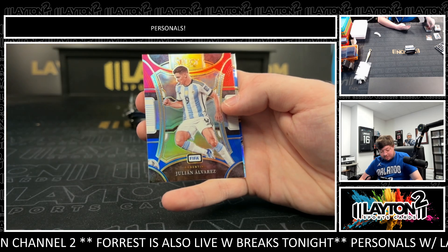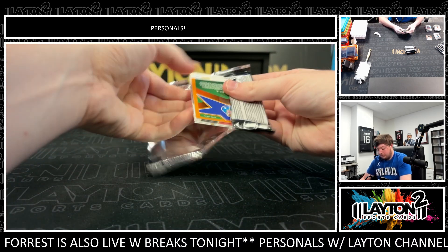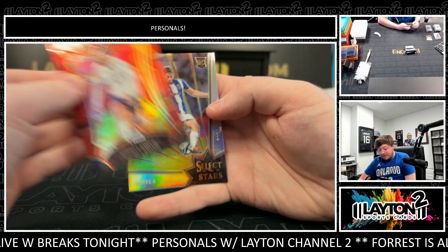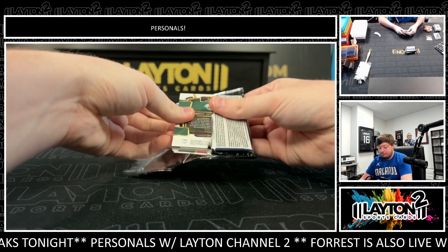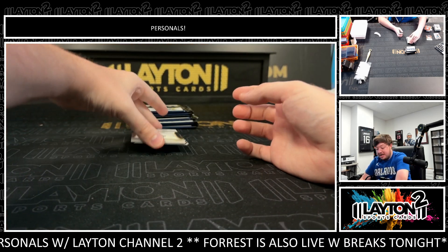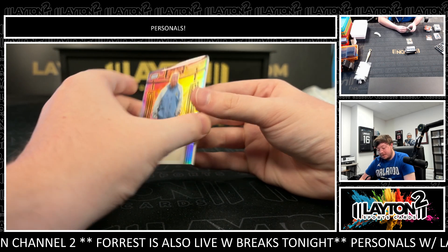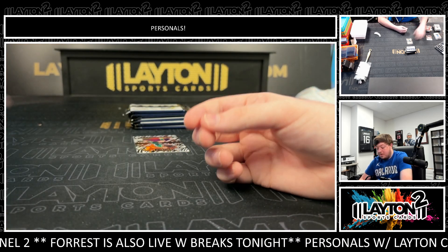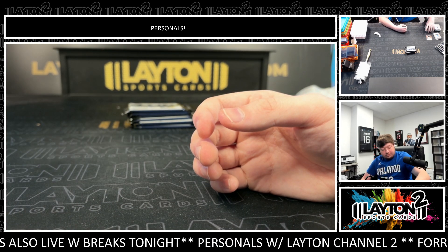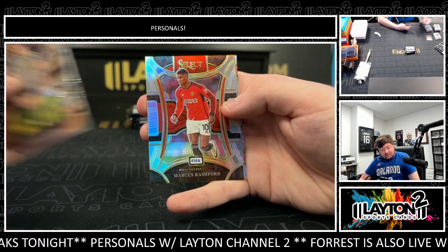There is a Yamal rookie field level. Tricolor of Julian Alvarez and a Yamal silver rookie future. Sofia Smith red. Varela rookie silver. There is a Dan Petruskiw on the autograph. Got a Zebra of Summon Moon to 25.